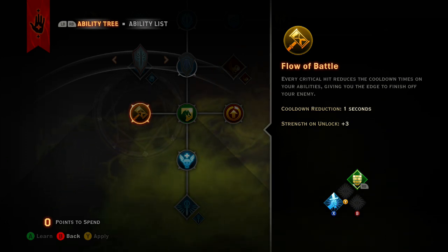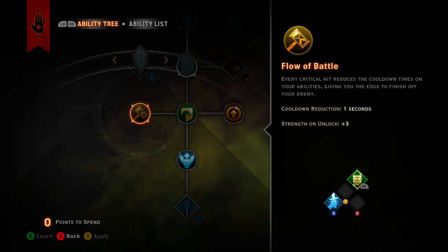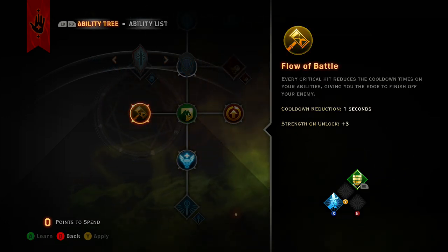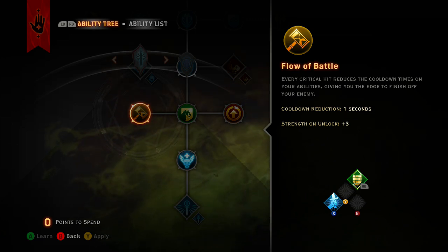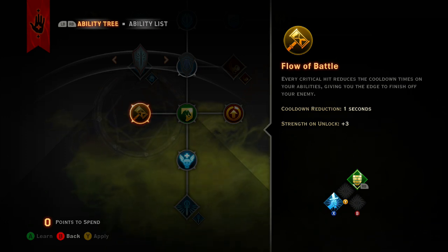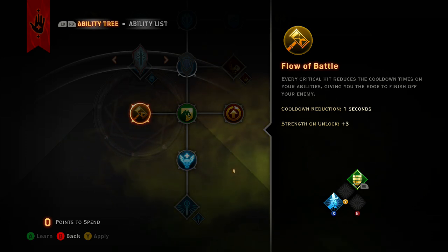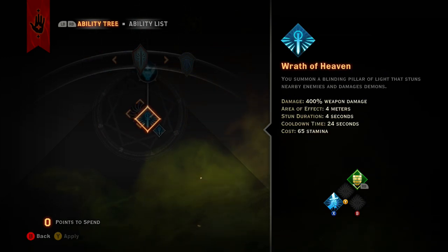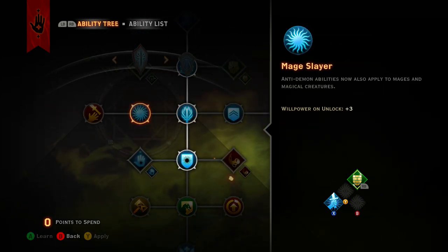At level nine you get Flow of the Battle — every critical hit reduces cooldowns on your abilities by one second. That might not sound like a lot, but with all the buffs from teammates and your own abilities, plus promoting your rogue classes — your archer, hunter, assassin, and alchemist — that raises critical hit chance and damage. Every second counts when you're waiting 24 seconds on a cooldown.